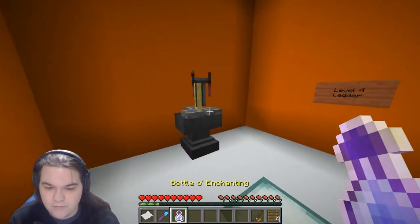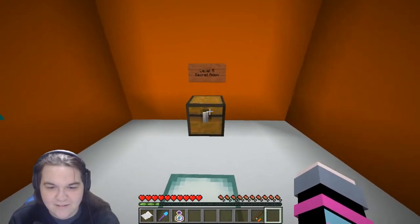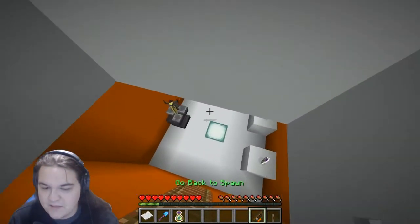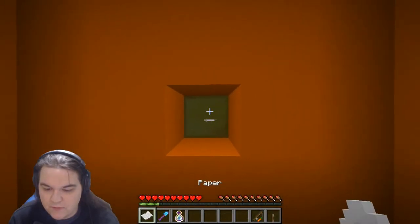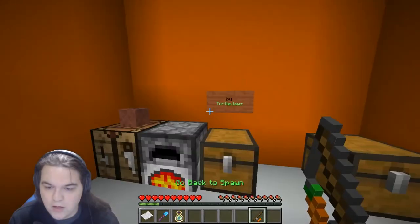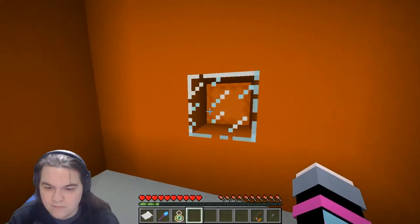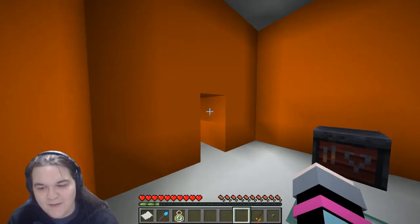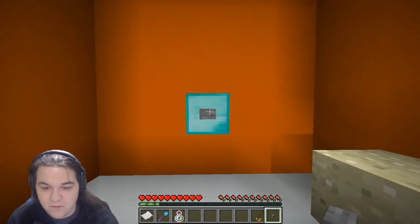Stone button, ladder - I already got the ladders. Level five secret room. Whatever it can be placed on - block of gold. Where was the only time I saw a block of gold? I think it was in level three, wasn't it? Yeah, there it is. Okay, give me the glass. D equals one. All right, that's gonna come in handy I'm sure. And I have another button - don't know what I have the button for, but I do.